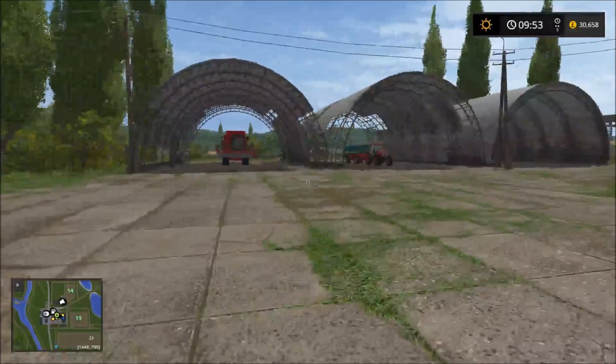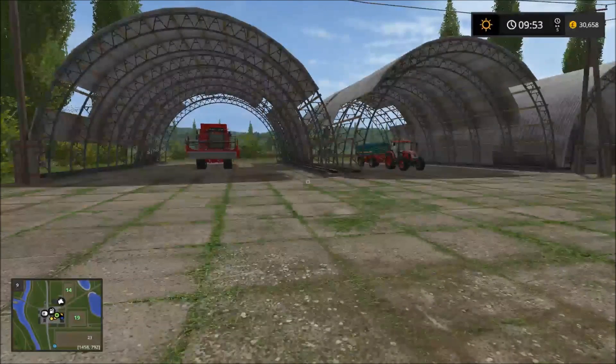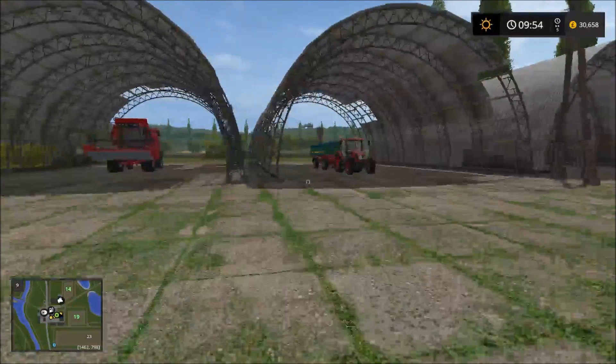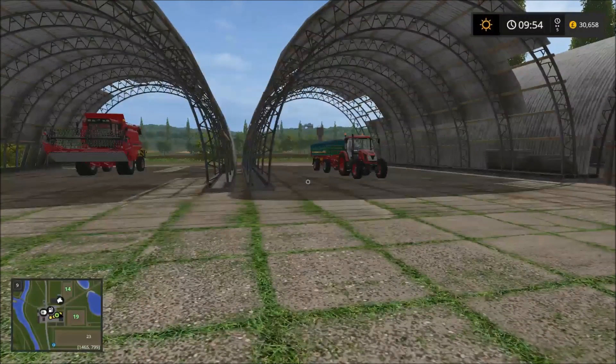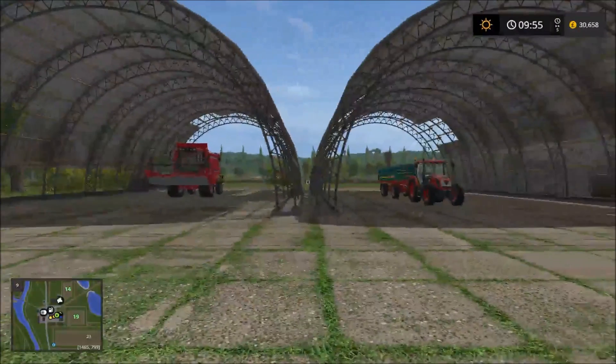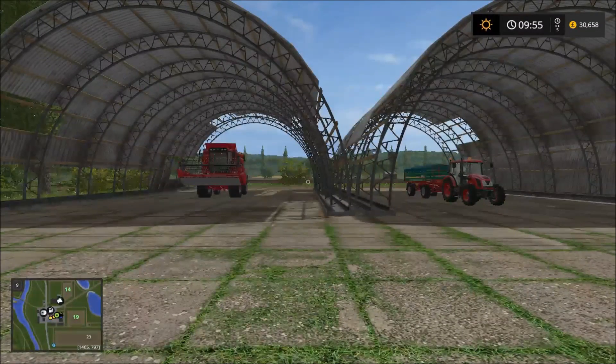Farm 19 when we started off was full of wheat, so we basically just harvested it. I hired a worker to harvest while I had a field worker seeding farm 14 with canola, because from what I can find, sunflower and canola seem to sell the best right now. Canola has always been strong anyway, so we're going to have farms 14 and 19 both with canola.